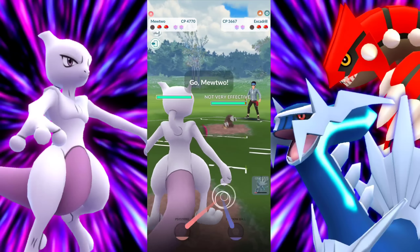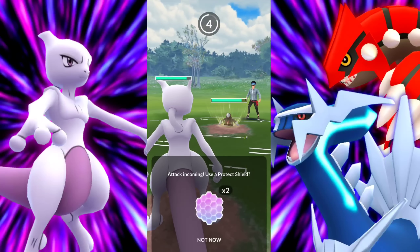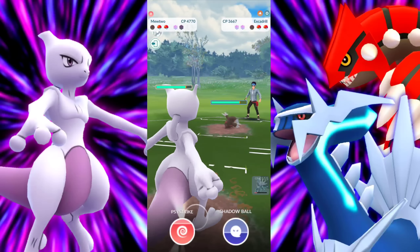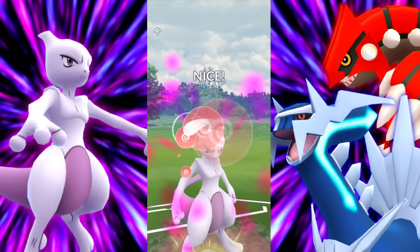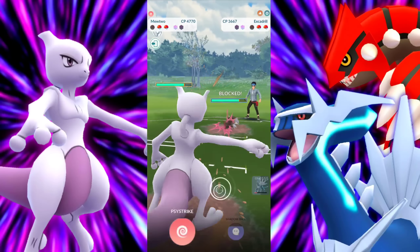What are you going to be bringing into battle? An Excadrill. Since we still do have two shields, Psystrike is still going to be doing a ton of damage to that squishy Excadrill. You know what's funny? Mewtwo doesn't have the Psychic move right now, but the typing is Psychic and they also have the move called Psychic.